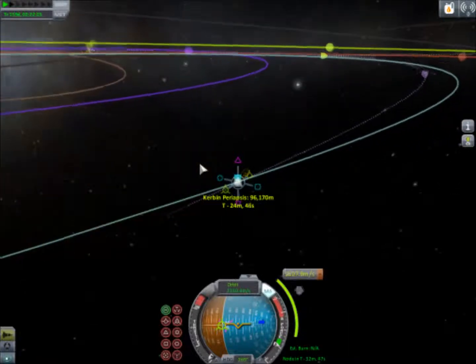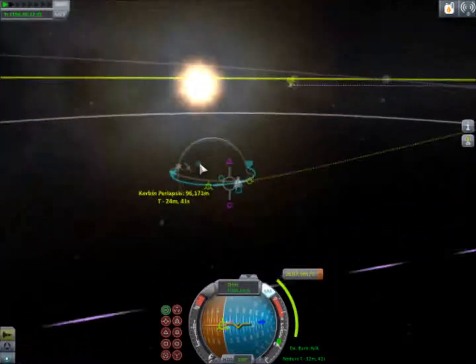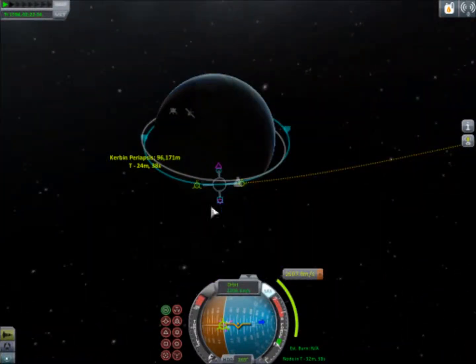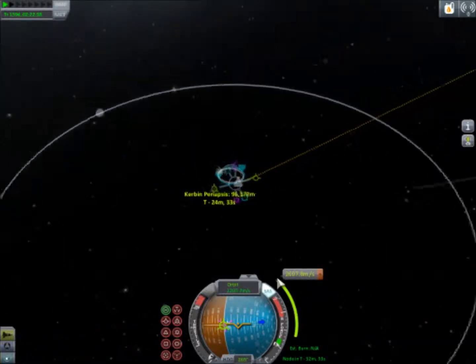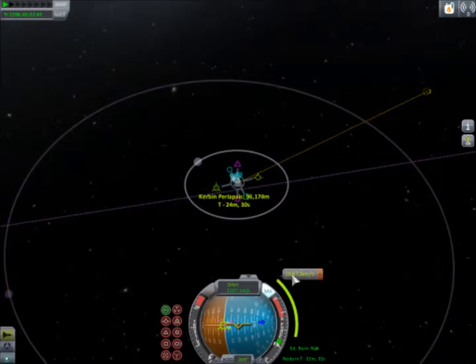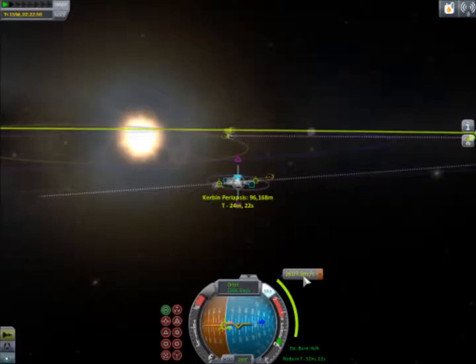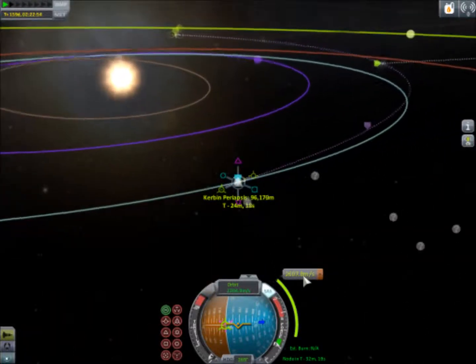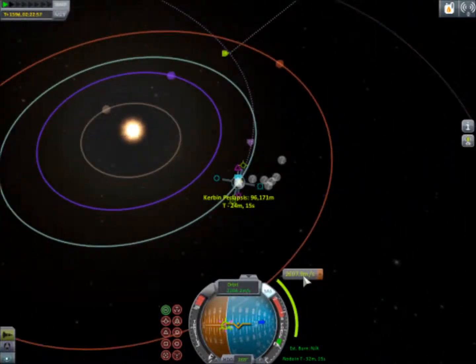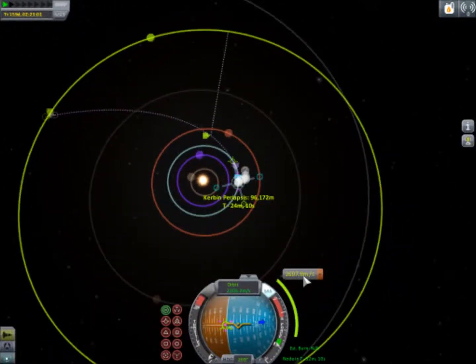Here is your burn — it's approximate. If you're a little bit off this is going to be a bit different. We've placed the maneuver node right here on the back side of the planet, and we are burning prograde basically the whole way for 2,607 meters per second of delta-V, which is fuel. You should have enough in the interplanetary ship that we launched if you followed my tutorials. That is your burn to Jool, and here again is another look at your approximate launch window.